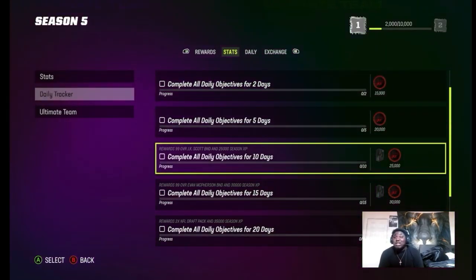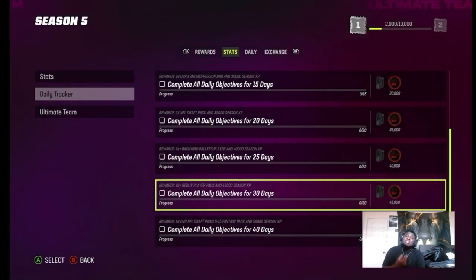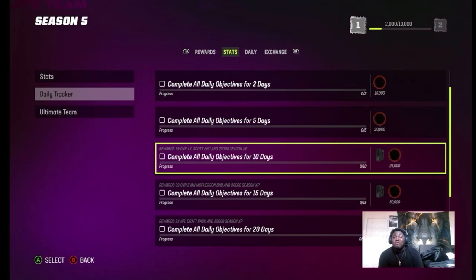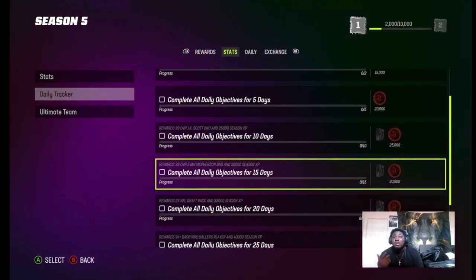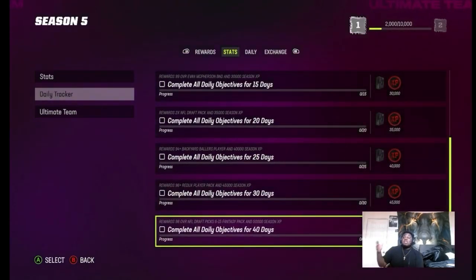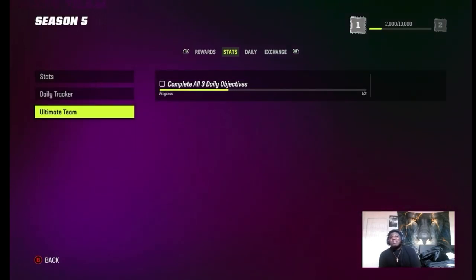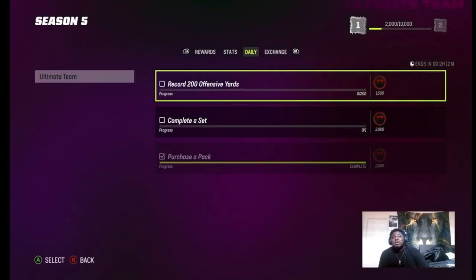By doing the dailies on top of everything else, you get a free 99 hunter, a free 99 kicker, and packs on top of that. So you're getting XP and packs by doing the dailies. By completing the sets you'll get the ultimate rewards, and finishing the rushing and offensive yards completed sets unlocks even more.